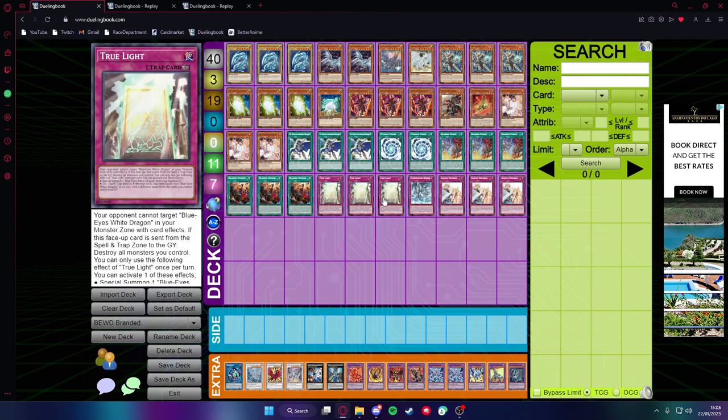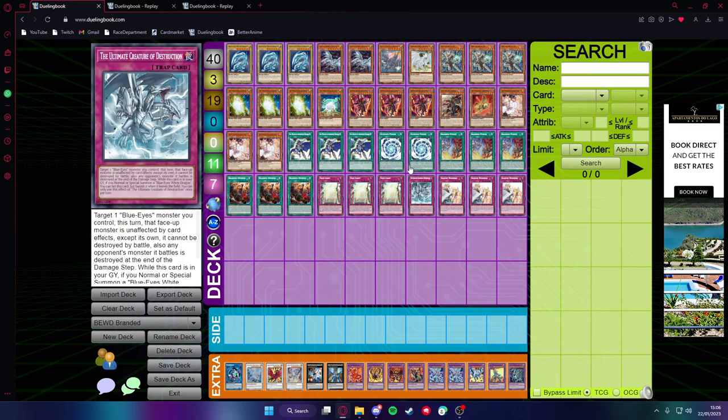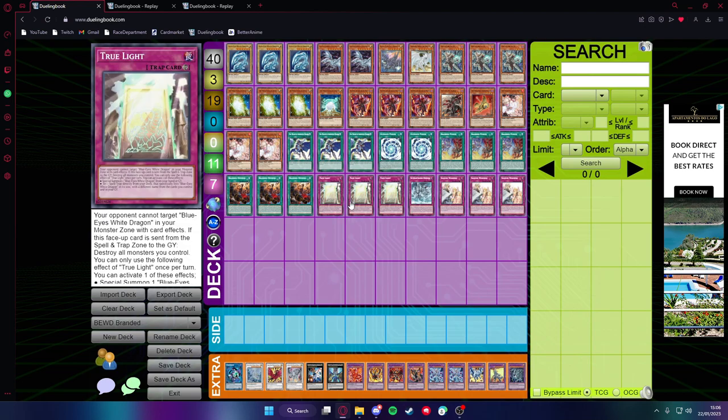Then we have triple True Light — it's just really good. It protects Blue-Eyes White Dragon monsters from targeting, and you can use the other effects to special summon a Blue-Eyes White Dragon or a Spell/Trap directly from your deck, which is why we're playing Ultimate Fusion and Ultimate Creature. It's a really nuts card. You just need to be careful with back row removal, because if this card is sent from the Spell/Trap zone to the Graveyard, your opponent takes control of it — that's a big drawback, so don't blind activate it.